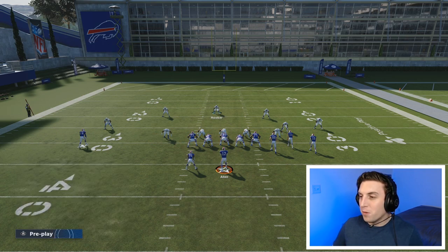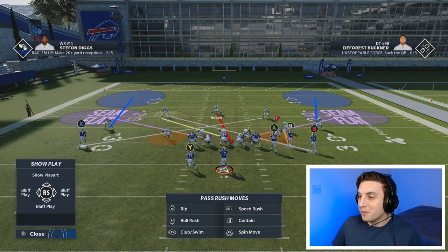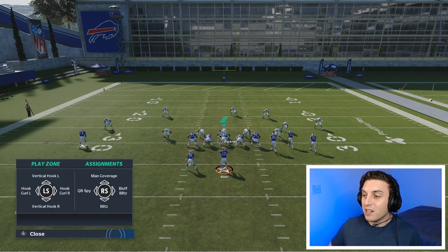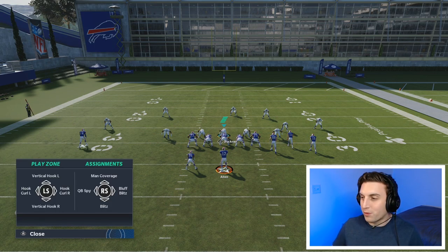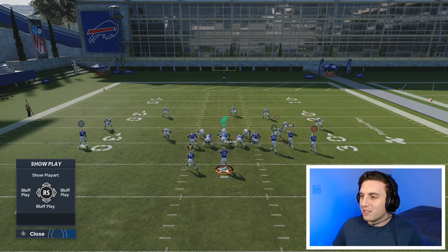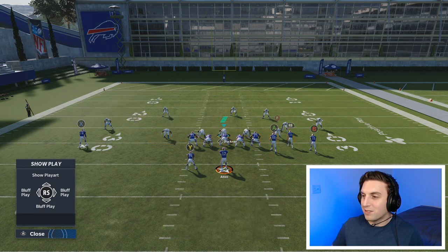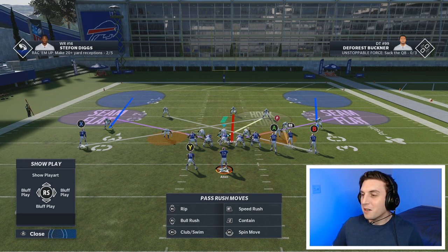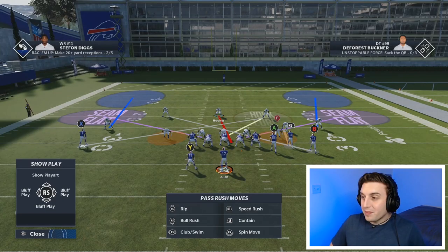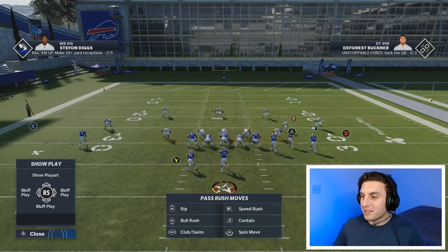Something I forgot to mention is that the defensive tackle gets different zones than the defensive ends. The defensive tackle's four zones are vert hook left, vert hook right, hook curl left, and hook curl right — all yellow zones. So the defensive tackles even have different adjustments than the defensive ends. Guys, there is so much power right here. Now let's clean this up a little bit and switch to a cover three buzz.